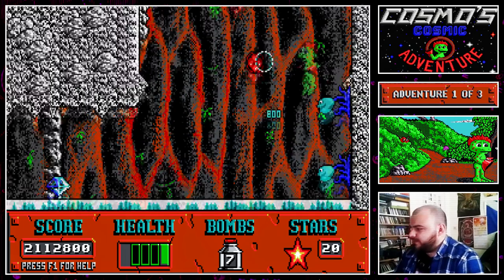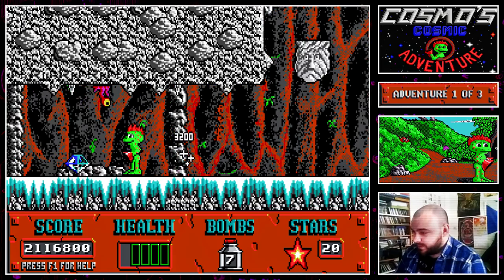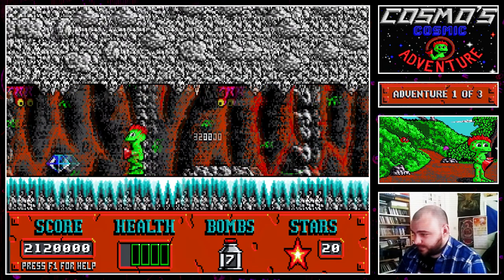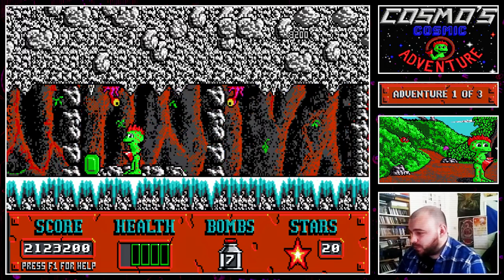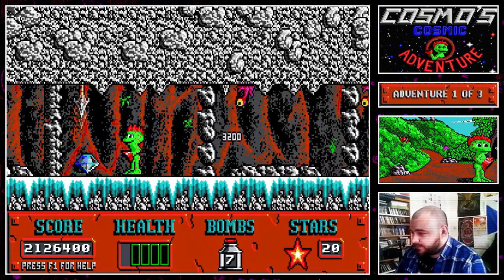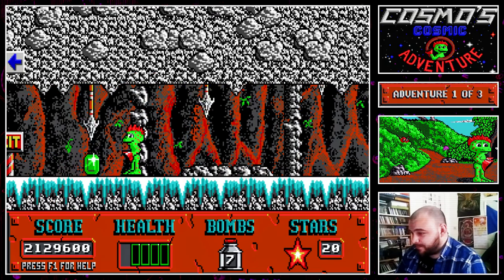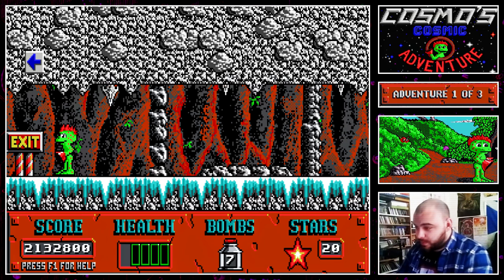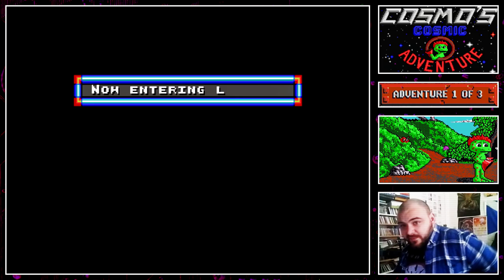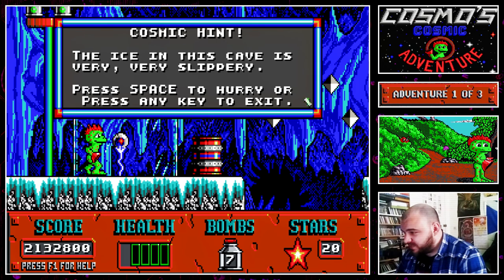There's some stars up here if we can get to them, which we're going to have trouble doing. Let's just not - that's suicide. Seems to be getting kind of icy down here. I want to make sure we don't get hit because we're right down to our last health. I was trying to jump up past that wall plant thing but a little bump coming out of the wall was stopping me, so I was just going to end up dying. We've finished that part of the cave and seem to be getting further down into a sort of icy area.